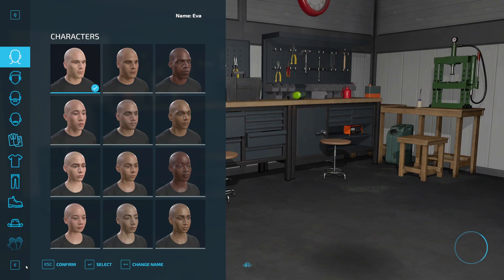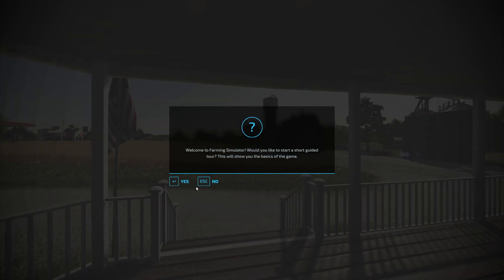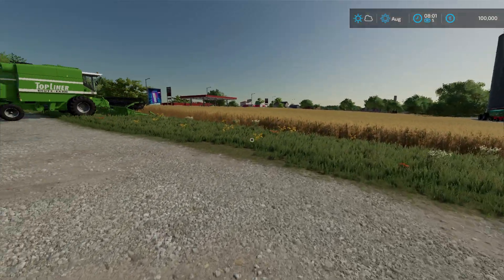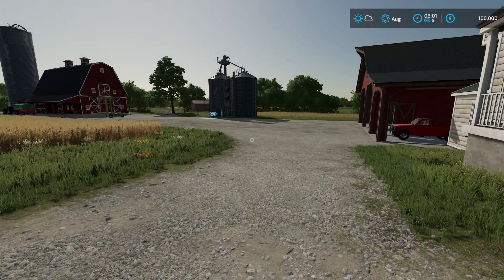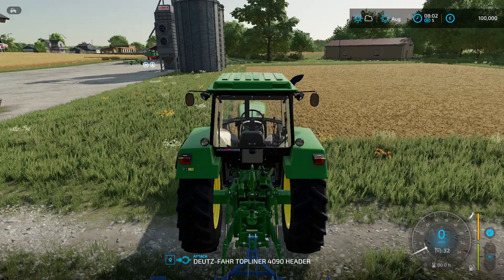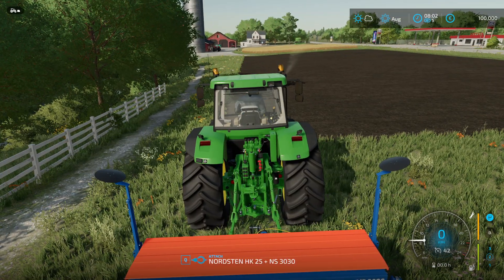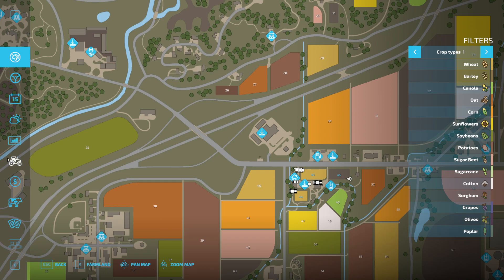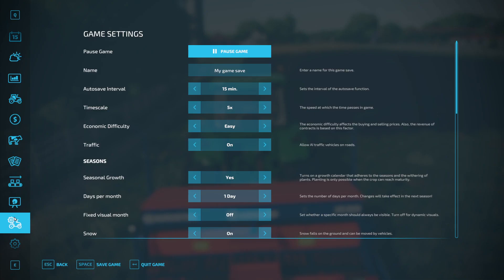Now let's start. So now we don't want the tutorial — now we are on Elm Creek, and here everything is normal. I will start seeding here, but before I start seeding I will make some changes in the menu. So I turn seasonal growth off, and one day is okay.